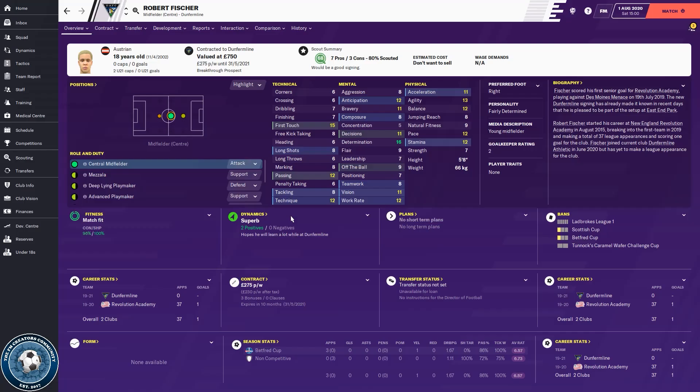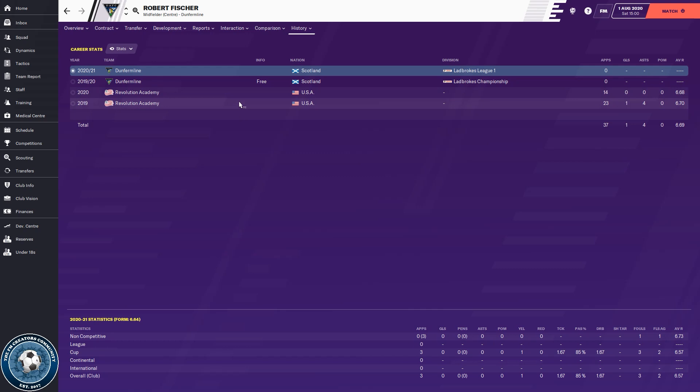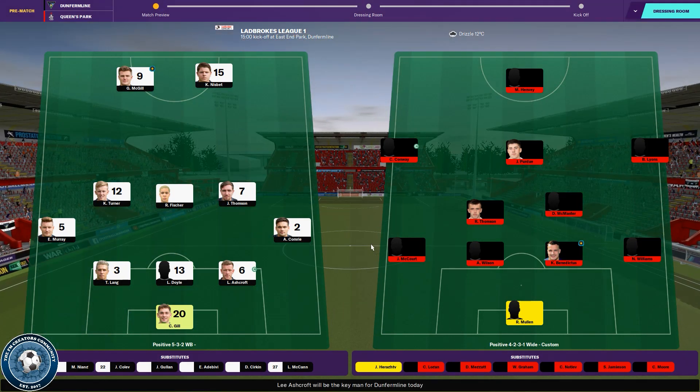They've actually got a regen in this team, I'm going to have a quick scout of him — see what he's like. He's actually pretty decent isn't he? Austrian, he came through at Revolution Academy and somehow ended up at Dunfermline. He's a regen so he's probably one of those players that the game sort of added at the start. I told the game not to do that but for whatever reason it still does.